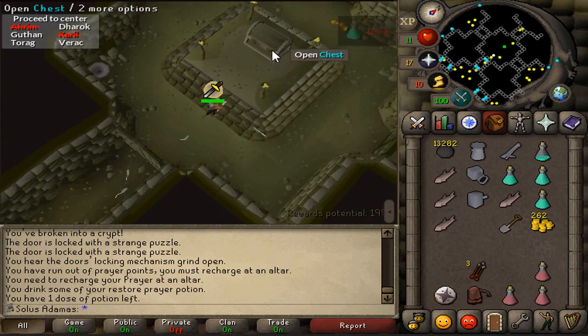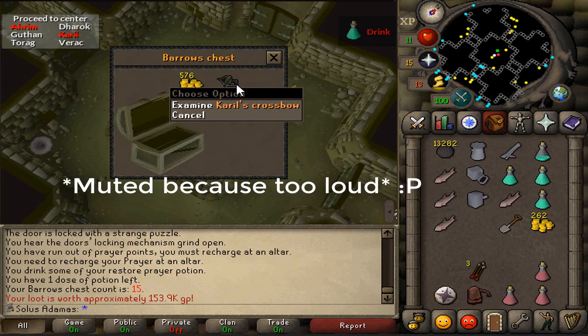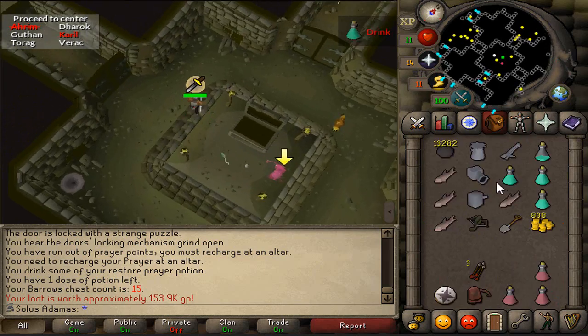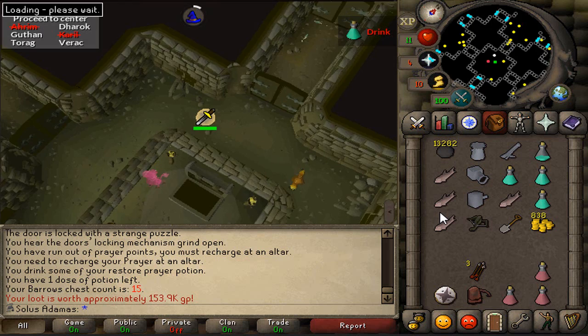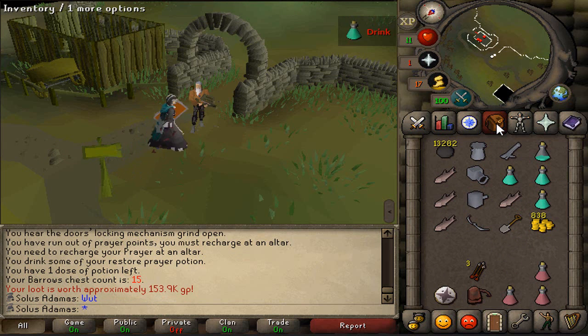Alright, 15th barrels chest — more coins. Oh my god, oh my god! What?! No way, no way, oh my god! No way, no way, oh my god! Okay. Alright, there we go — Carol's crossbow! Achieved!